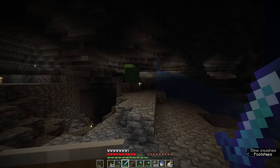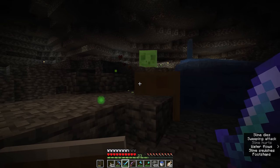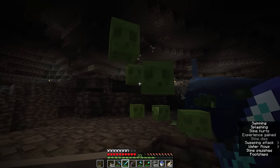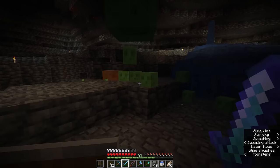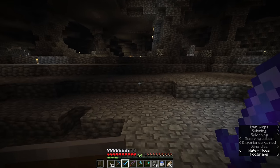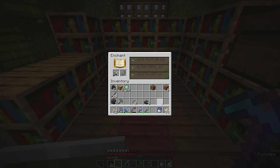Welcome back. I've noticed a couple more slimes spawning in this cave, so I'm going to kill them — because one of the modifications we can make to this spawner, which will make it really effective, is one that requires us to get some slime balls. If you haven't found any slimes in a cave or swamp yet, don't worry — I'll also provide an option for people who haven't found slime.